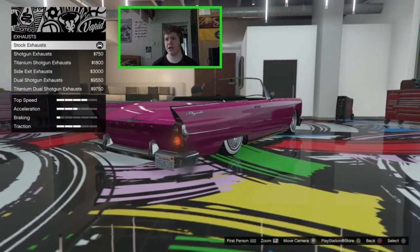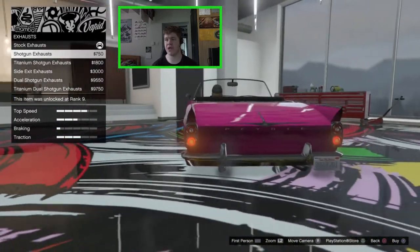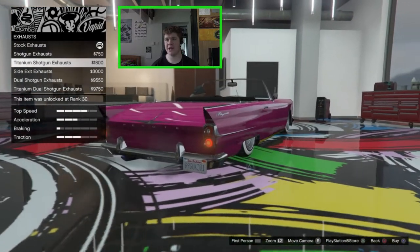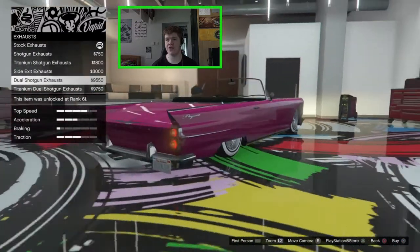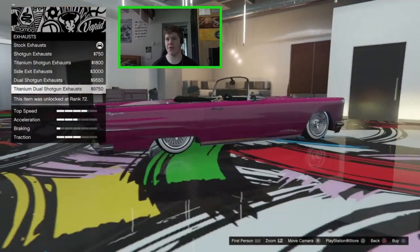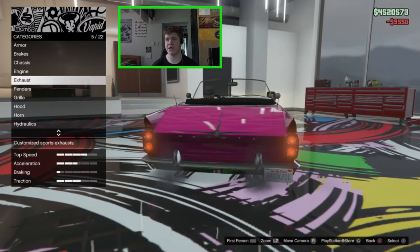For the exhaust, we have the stock Poyote exhaust. We can go for the shotgun exhaust, which you can also get on the regular Poyote, a titanium tip which is new, the side exit exhaust, the dual shotgun, and the titanium dual shotgun — which are all new. I quite like the dual shotgun so we'll go for that.